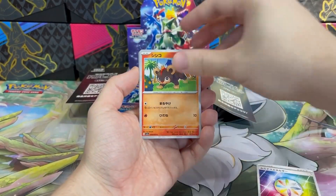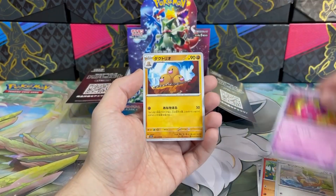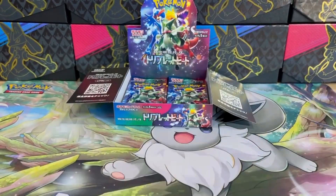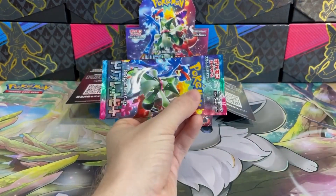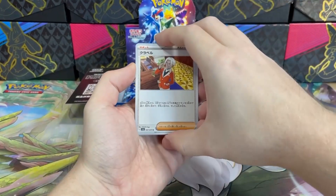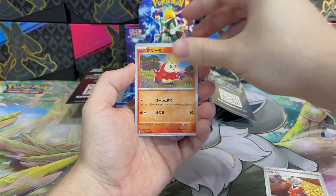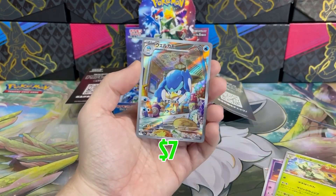Look, it's a new type of special energy — Luminous Energy. I'm wondering what it does: is it playable or not? By the way, do you play the actual TCG or are you just collecting? I rarely play, just don't have enough time for it. Okay, it's Charcadet, Fuecoco, Spoink, Floragato, and oh — we hit big — Quaquaval Alt Art!